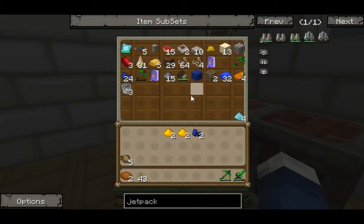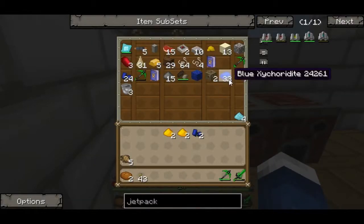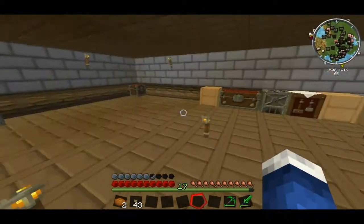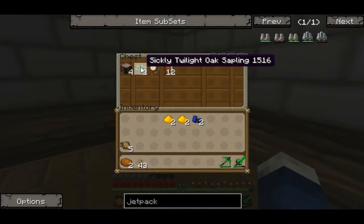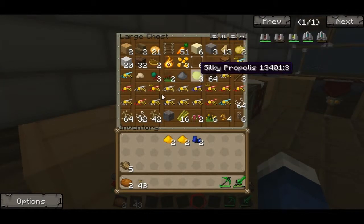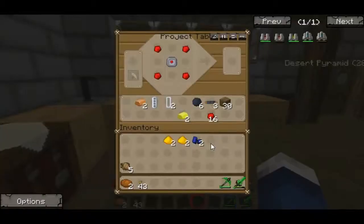Maybe I have some here. Do I have refined iron? I'm not sure. Oh, that's what I wanted to show you guys — I got the monster spawner picks because they glitched out in the game. And I got the sickly twilight oaks out there, it's really nice. But that's not what I'm looking for. Let's craft it.